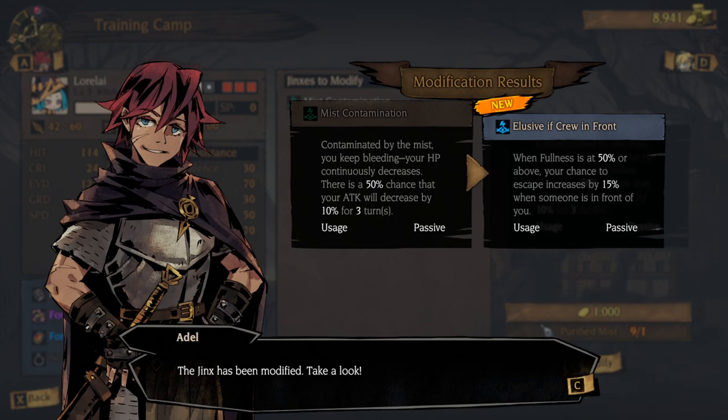The way you get rid of it is you randomize it into another jinx, so there's no way of knowing whether it's going to be a good or bad jinx for you. We got Elusive If Crew in Front — when fullness is at 50% or above, your chance to escape increases by 15% when someone is in front of you. I have never escaped from a battle because I am an honorable expedition leader, but if you wanted to flee like a craven dog, you could.